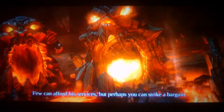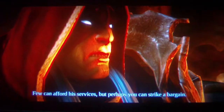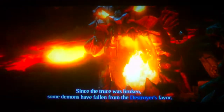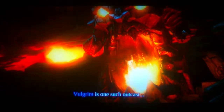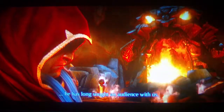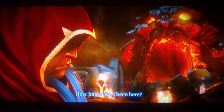Few can afford your services, but perhaps you can strike a bargain. The council confers with demons — Mount Desert. Since the truce was broken, some demons have fallen from the destroyer's favor. Volgrim is once a target. He has long sought a party's end with us. How long have I been here?